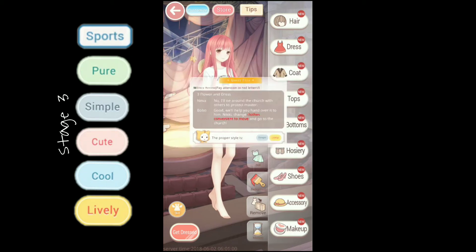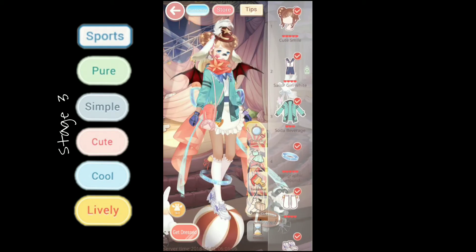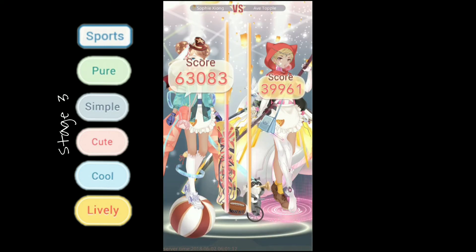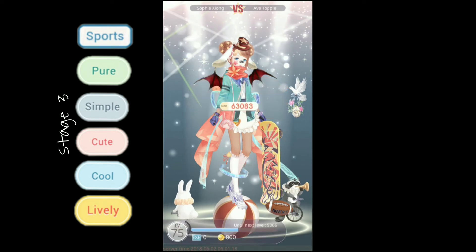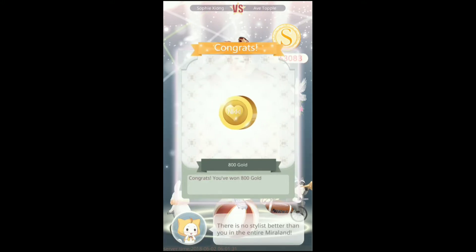For stage 3, I used association stage 4-3, but you can also use 4-2 as well. The tag is sports, with the attributes shown on screen. I got a decent score — not the best, but it's okay.